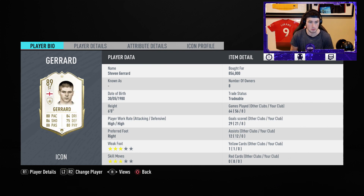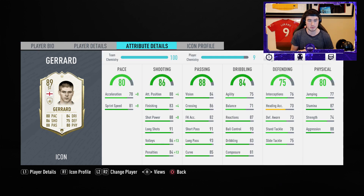He is six feet tall, which is very nice. He's high-high work rates. His stats: 80 pace, 86 shooting, 88 passing, 84 dribbling, 75 defending, and 80 physical. Some argue this is Gerrard's best version out of any of his cards. In the detailed stats: 78 acceleration, 81 sprint speed, really good attack positioning and finishing. He's got 91 short passing and 93 long passing, 88 shot power and 91 long shots.